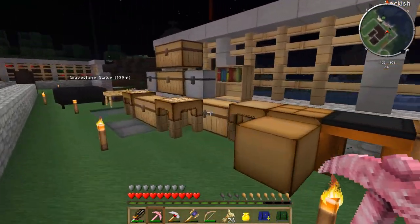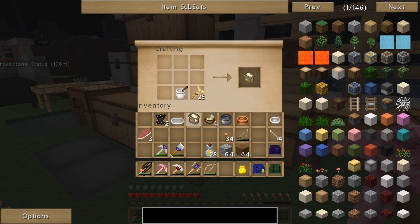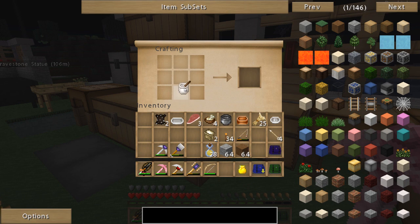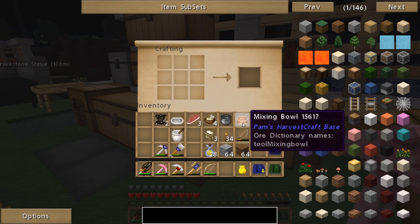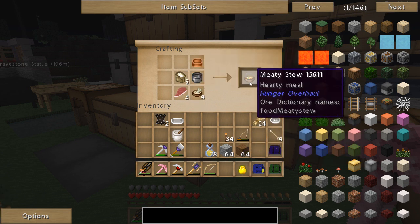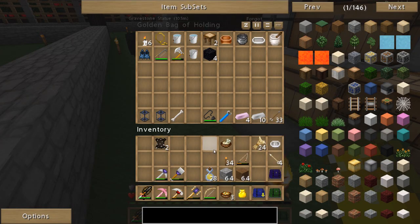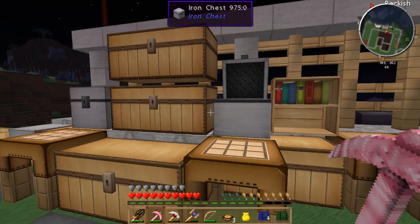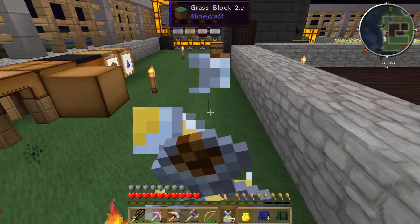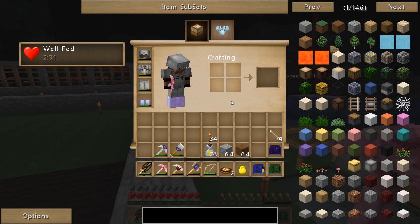Now let's actually go make us some really good food. We'll do three pieces of wheat to make some flour, then make ourselves the pot, stock, raw beef, flour, and the mixing bowl — there we go. That gives us some meaty stew — we got three meaty stew, nice. I'm going to put the bakeware and food back where they belong, put the leather in there, and fill up. That should keep my saturation up for a little bit.